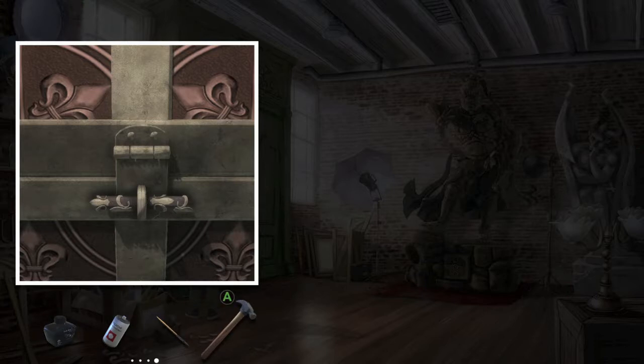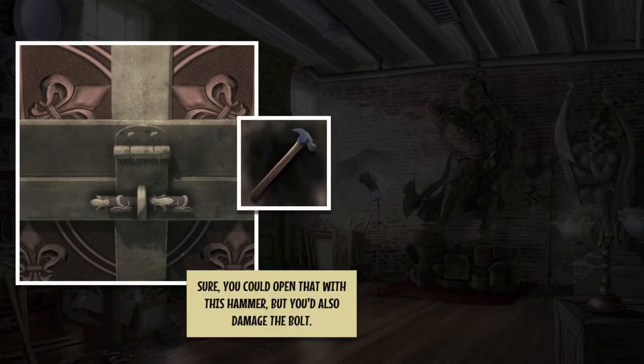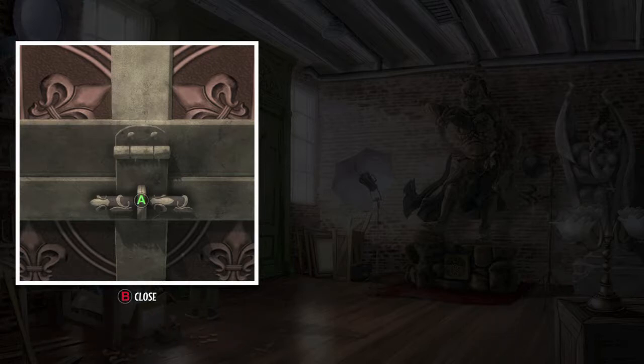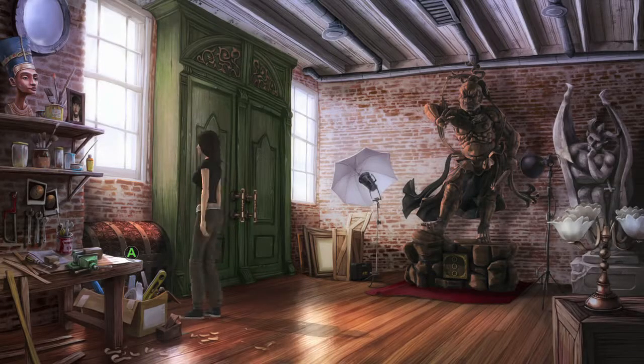That's going to be your first right trigger item. Right trigger items work the same as left trigger items, at least in terms of this achievement. Once you get one, you want to hold right trigger to open up your inventory and then hit A to view them.